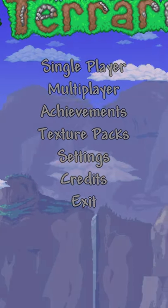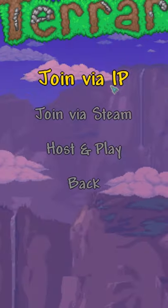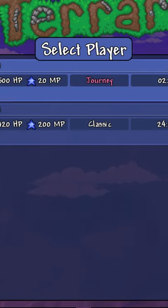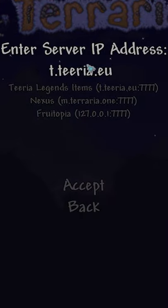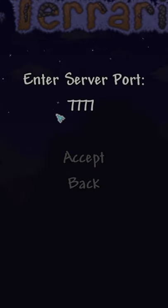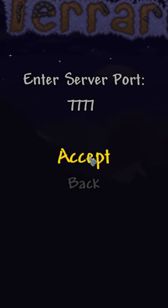If you're on either mobile or PC, hit multiplayer, then go join via IP. Choose a character you want to go into and then type this in: t.teria.e. Accept. And then server port 7777. Accept.